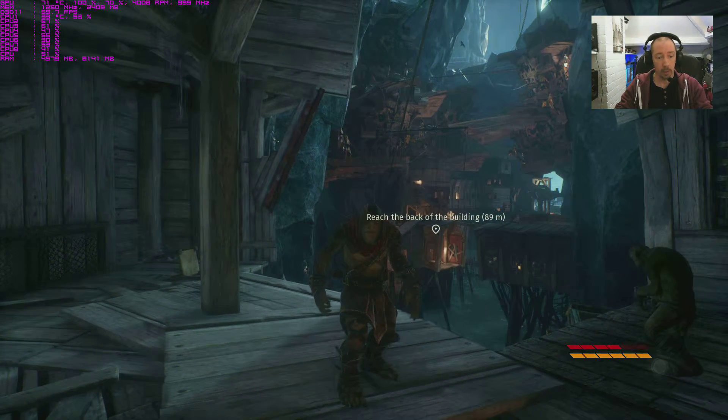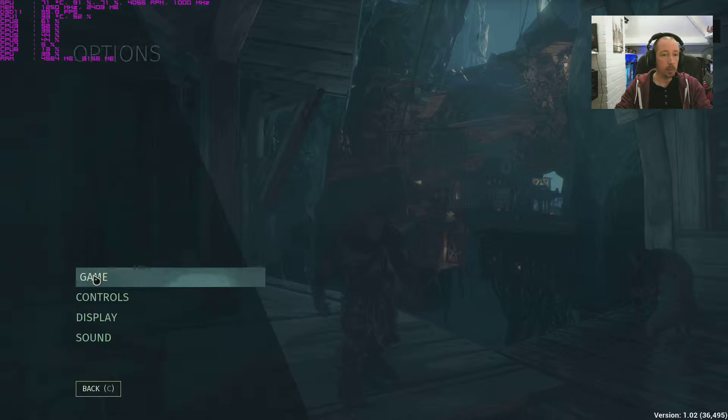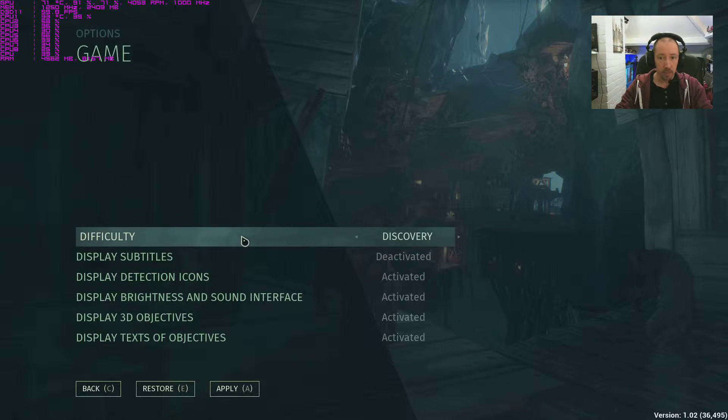If we go straight on to the options, from the top we've got Game, then Difficulty. It's just set to the minimum at the moment because I'm only doing a test - not that I'm rubbish at games of course. We've got Initiated, Goblin, and Master. I don't think I'll be doing Master but hey.